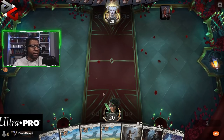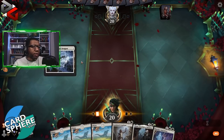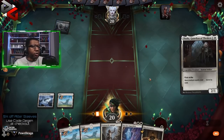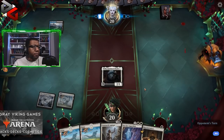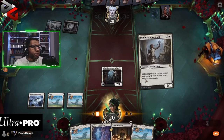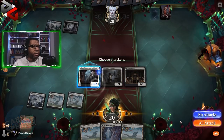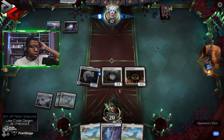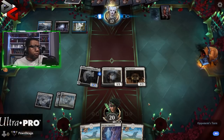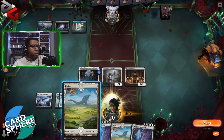Keeping this opener — I hate that we have four lands, but the plan is probably Thalia into Aspirant unless they play something we need to remove. Against blue-black we're totally okay running this out first. We'll be able to make Thalia at least a 2/2, put the counter on the Aspirant, attack with both, and get the Initiate up to three toughness at a minimum.